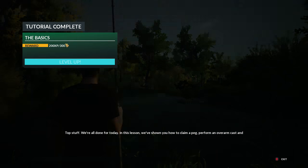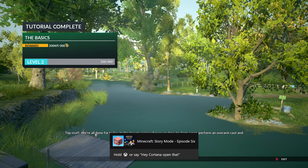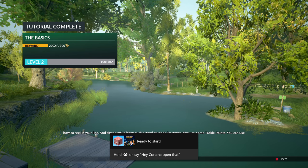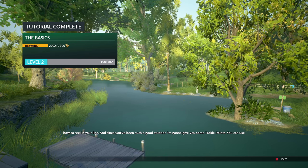Top stuff, we're all done for today. In this lesson, we've shown you how to claim a peg, perform an overarm cast, and how to reel in your line. And since you've been such a good student, I'm going to give you some tackle points.